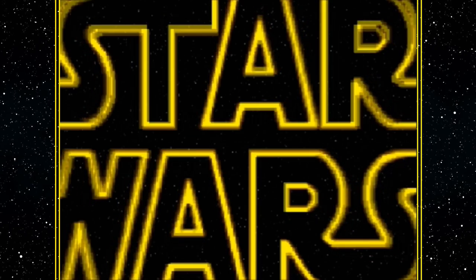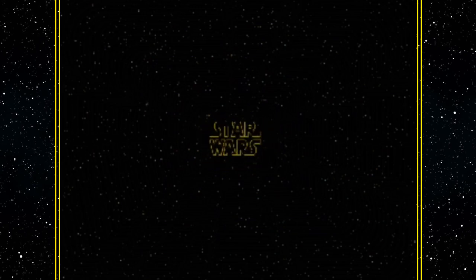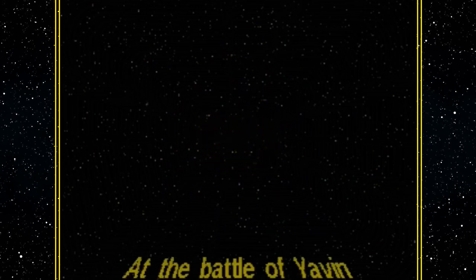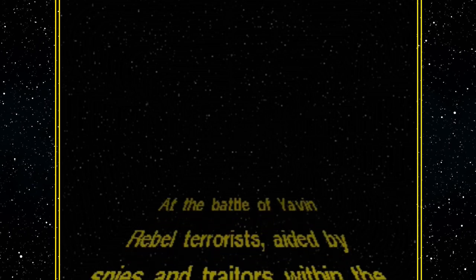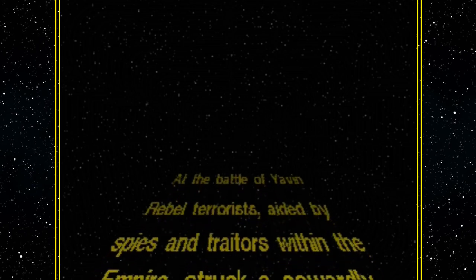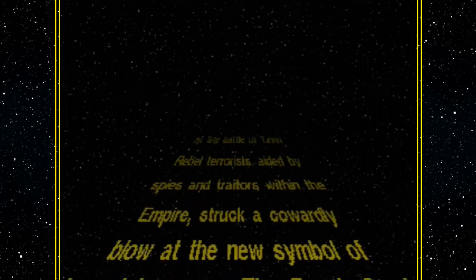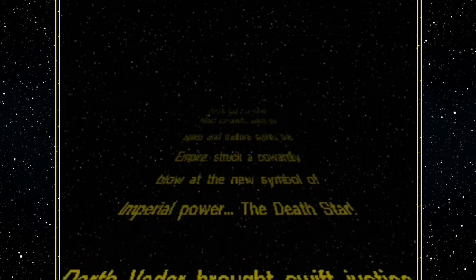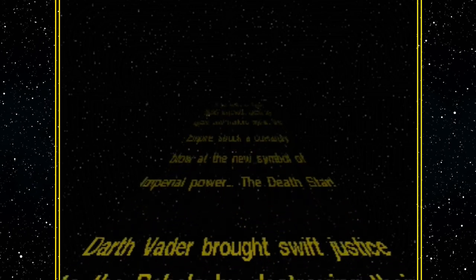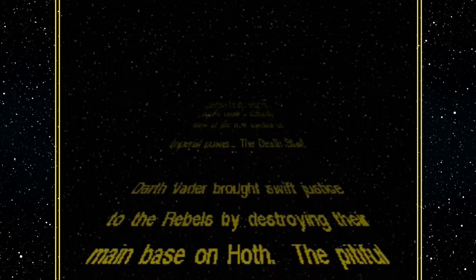The game starts with the signature opening crawl, explaining that the Rebels destroyed the Death Star at the Battle of Yavin, and Vader responded by attacking the Rebel base on Hoth. Now the Empire is beginning its campaign to eradicate the remaining Rebel forces throughout the galaxy. It's worth noting that the opening crawl doesn't play the Star Wars theme but plays a modified heroic version of the Imperial March — a recurring theme throughout, where they slightly change the Imperial music to fit your perspective.